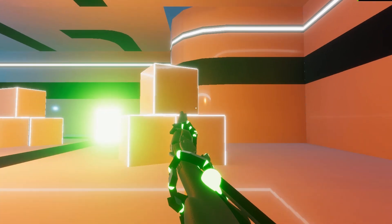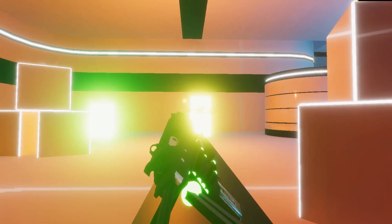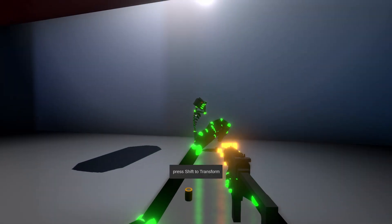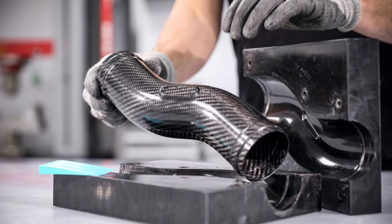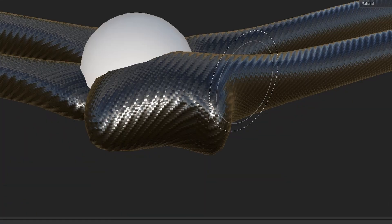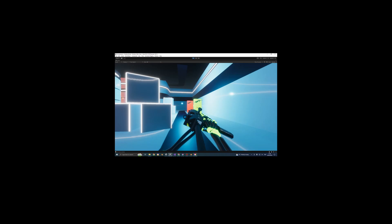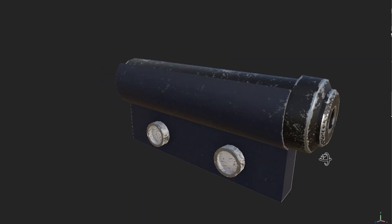Next, I made the enemies burn the retinas of anyone who dares to look at them, and I made the colour of them change depending on their health — just like I had 2 years ago when I failed trying to make this game. My plan for the robots was to make them sort of like a skeleton made out of carbon fibre, so I modelled some arms which turned out really well, and I added the carbon fibre texture in Substance Painter. I decided that I want a laser on all of your guns — for no reason, I just really wanted one — so I made one and textured it in Substance Painter.